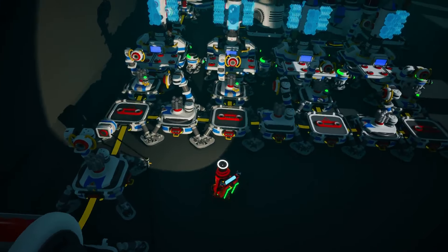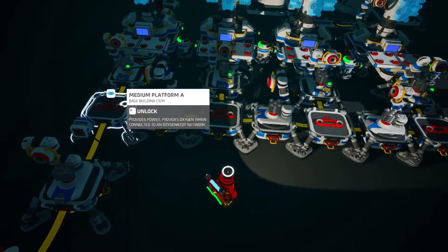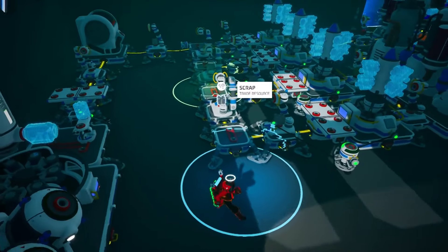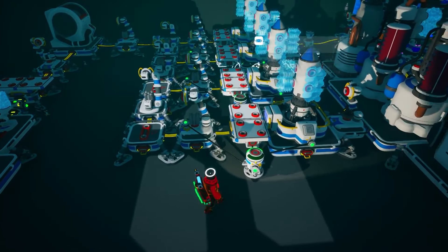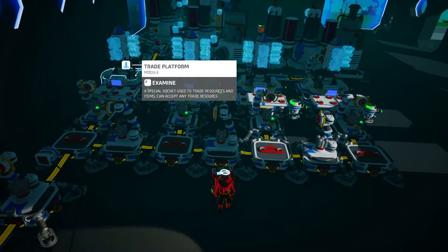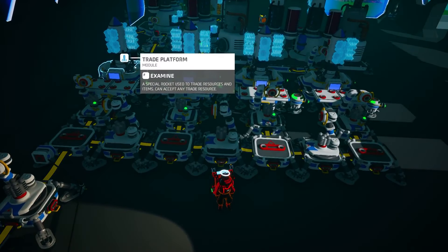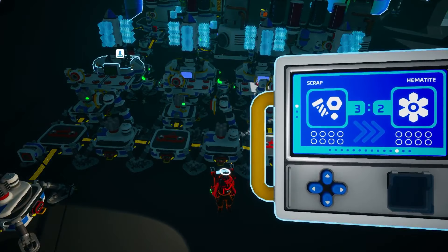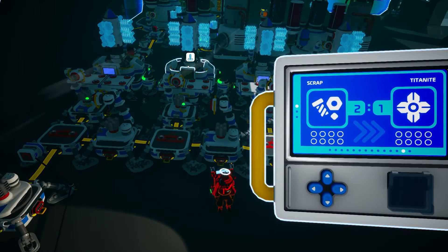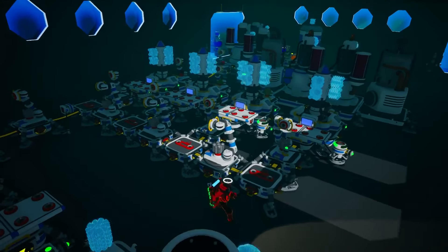As for distributing scrap to the four trade platforms — it's very simple. We start with one platform where scrap gets placed, then two separate auto arms take from that, splitting it in two directions. Then we do that again so it goes three directions, then again for four directions. We then run those four lines to four different trade platforms. The one on the very left trades for hematite (raw iron), the next for titanite (raw titanium), the next for ammonium, and the one on the far right for graphite.